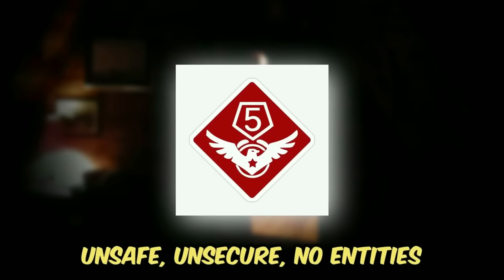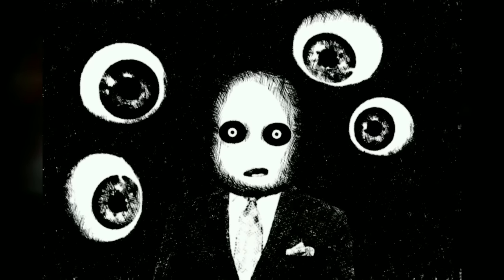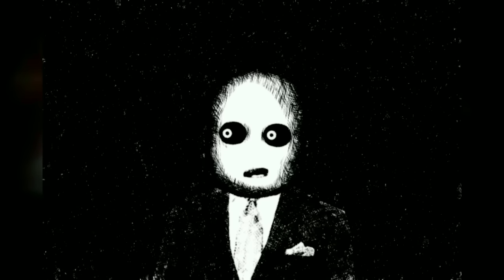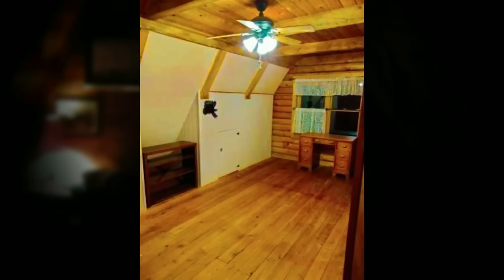Level Skopophobia is classified as class 5 difficulty and is unsafe, unsecure, and completely devoid of known entities — but it is extremely dangerous. The word skopophobia is actually the fear of being stared at or stalked, which leads to anxiety and feelings of discomfort. The level itself looks like an infinite number of small, tight, cramped wooden rooms with skinny steep staircases connecting them. These staircases require you to hunch down to walk through them. The rooms can be anything — kitchens, bathrooms, living rooms, bedrooms — and everything is made out of wood, kind of like the interior of a cabin.